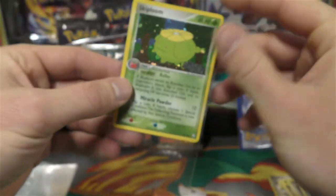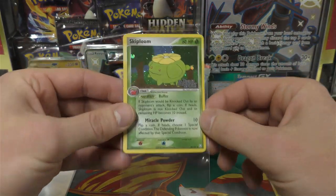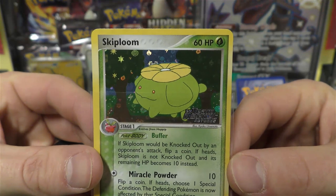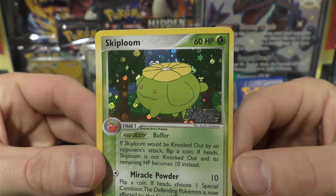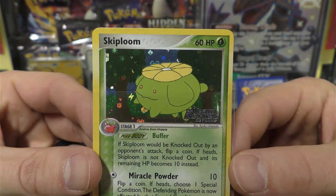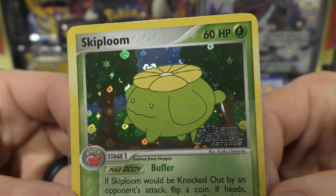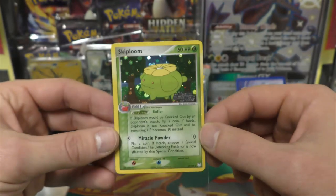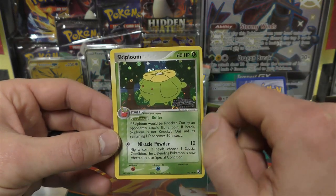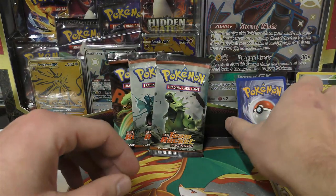It is the parallel hollow - we have Skiploom, which is an uncommon. If you're not familiar with rarities: a dot means common, a diamond means uncommon, and a star means rare. This one's pretty cool - you got all the different energy symbols in the background: darkness, colorless, psychic, steel, water, fire, lightning, fighting, and grass. The parallel hollow means it's holographic, even though this card is normally a non-holographic card.